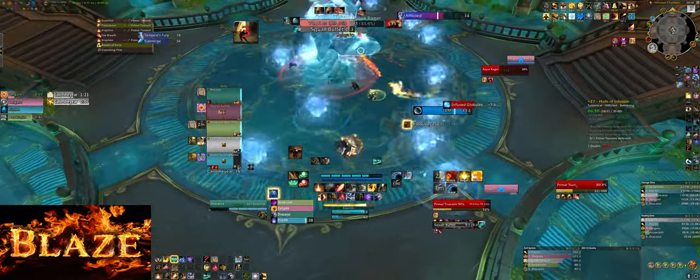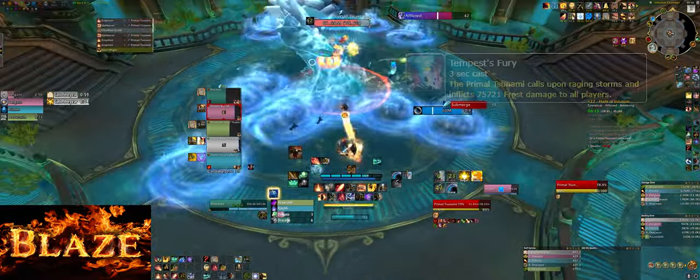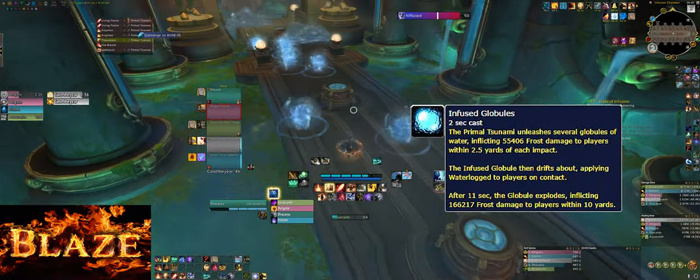Every boss phase plus intermission is about two minutes. Use defensives on Tempest Fury and move from pools on the ground. At full energy bar you have to do the intermission — you can be a bit slower to make sure you don't get hit by the pools and waves.